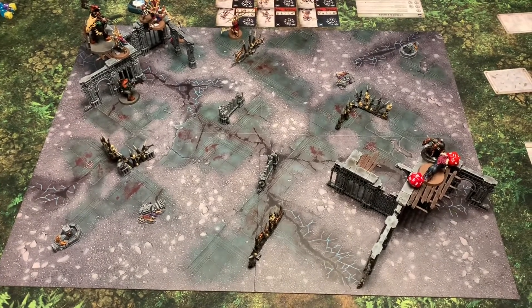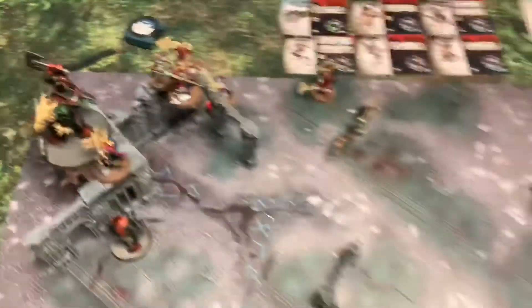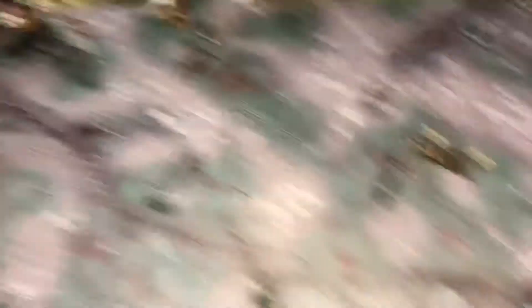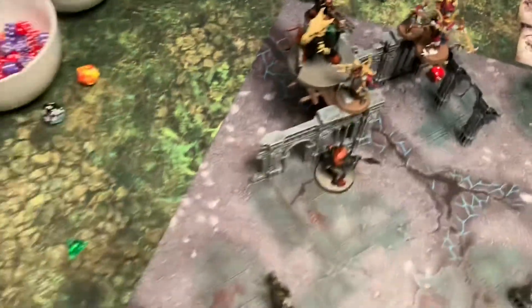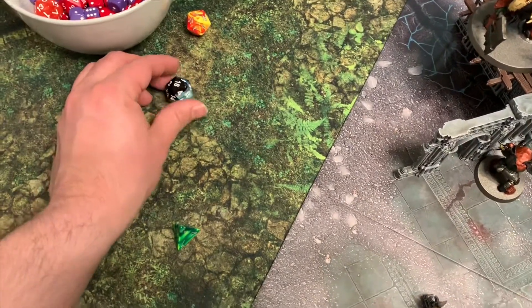Let's count up our points at the end of round two. Jess has five fighters on platforms — three on one, one there, one there — and I have three. So the score is five to eight in Jess's favor.